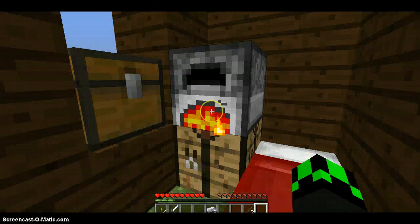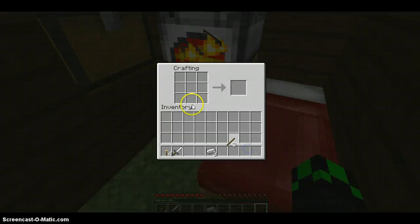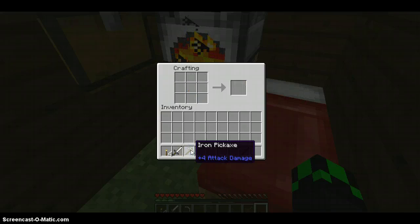As you can probably hear in the background, my sisters are constantly coming in and out of my room. It's really annoying. Anyways, that extra stick — there is a pickaxe. Now I am ready.